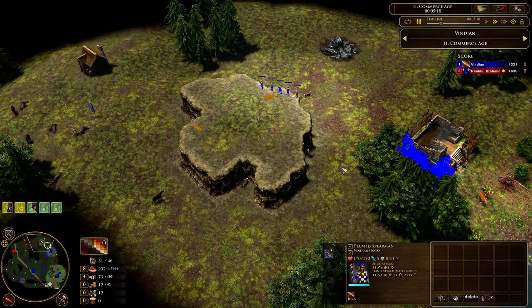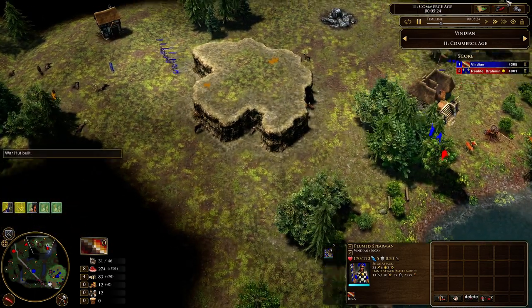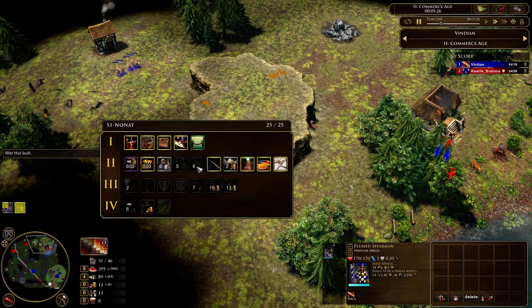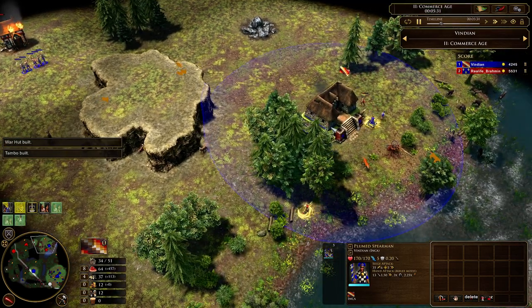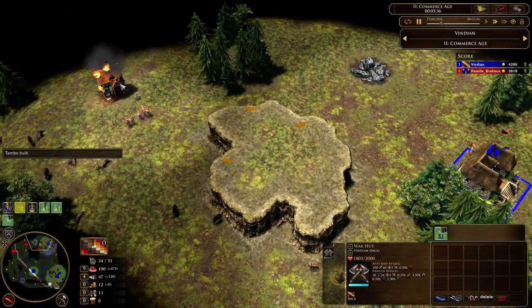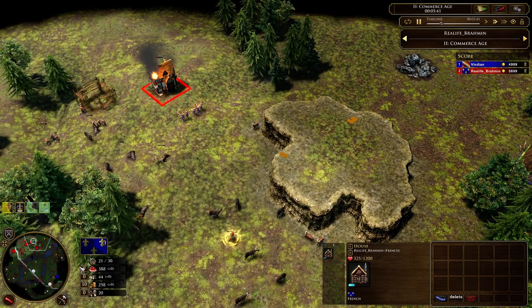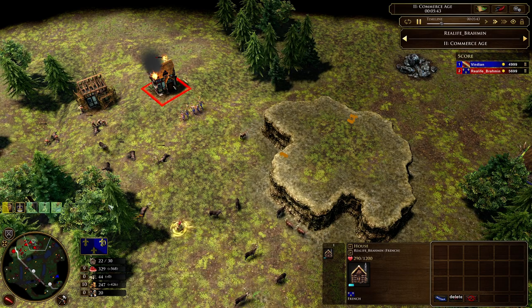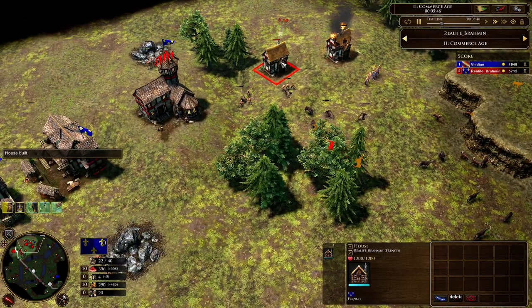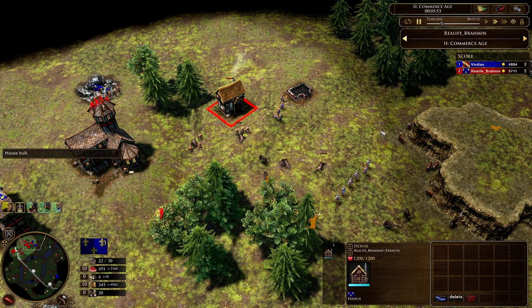Now that I have five spearmen there, I'm sending my first two cards. First I sent the six jungle bowmen, immediately followed by spearmen. Since I already sent spearmen, I'm training my bowmen. Without wasting any time I just need to take this house down, because once I house him — see, he has only 30 villager pop, he's building a third house there — if I take this down, he wasted 100 wood and doesn't have any wood to build more houses. That's the main intention here.